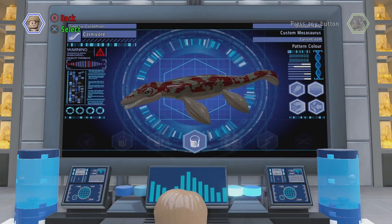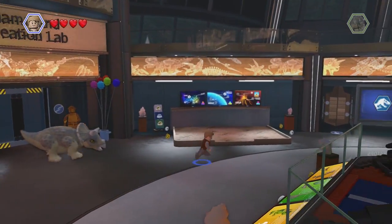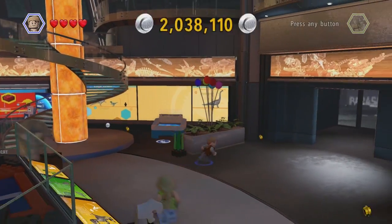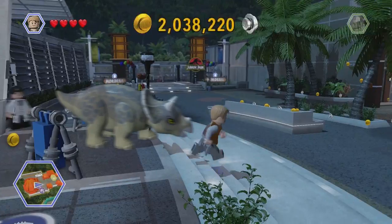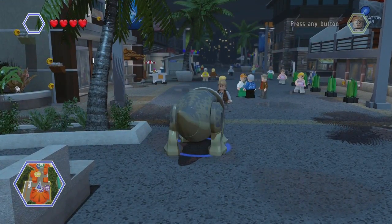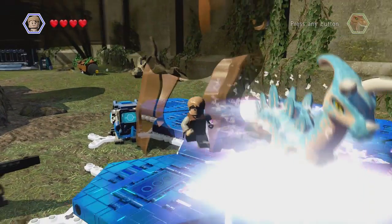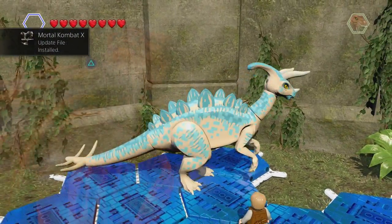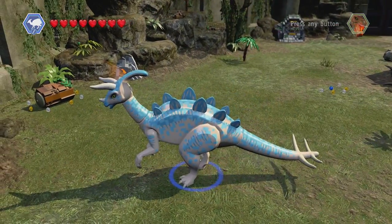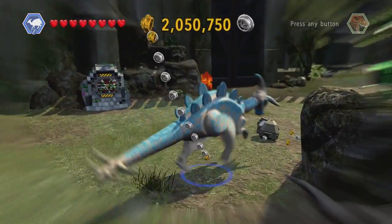I've actually never played as the Parasaurolophus before, because it's not something you can normally select — you have to find a dinosaur place to spawn them. I'm going to go to the Pachycephalosaurus arena, which I think you can have whatever dinosaur you want in, actually. Custom — rise! Oh wow, it's beautiful! It's amazing! I get to play as a Parasaurolophus for the first time ever — awesome!